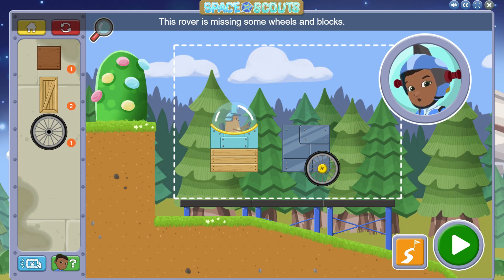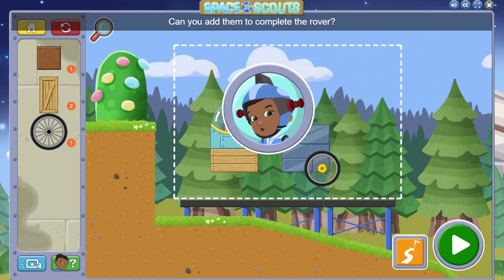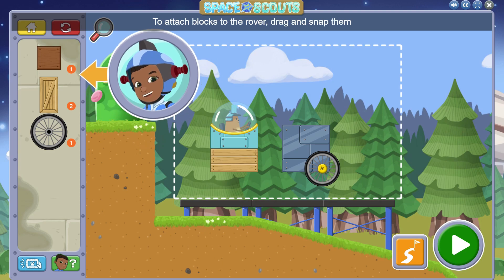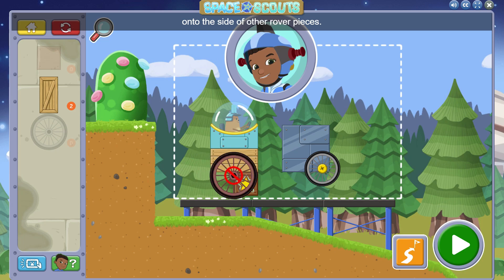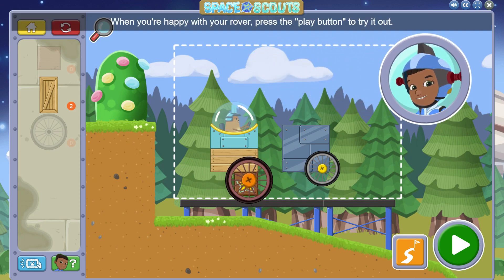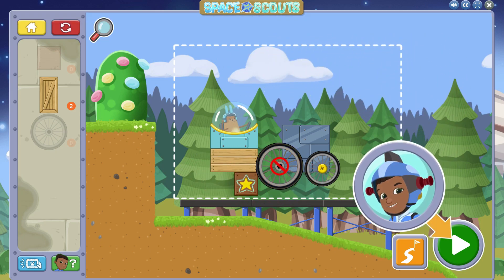This rover is missing some wheels and blocks. Can you add them to complete the rover? To attach blocks to the rover, drag and snap them onto the side of other rover pieces. When you're happy with your rover, press the play button to try it out!